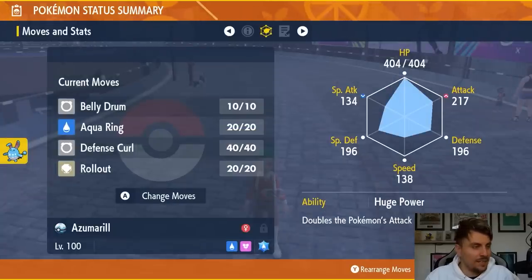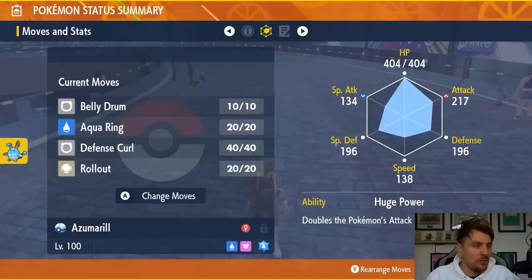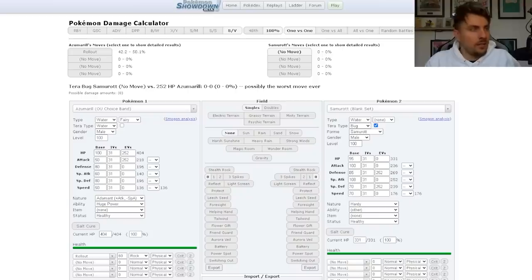Just to show you as an example, we can look at a quick damage calculation to show how good this attack can be against this raid. Here we have Azumarill at level 100 against Samurott with the Bug Tera type, using the EV spread that 7-star Tera raid Pokemon typically have.